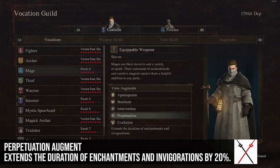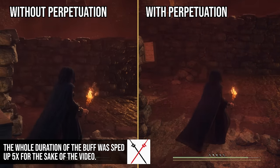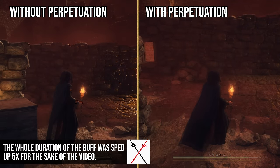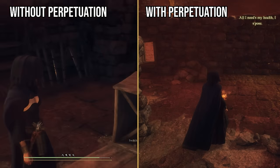Perpetuation extends the duration of enchantments and invigorations by 20%. I think this is pretty good if you're playing a mage — someone using fire affinity or ice affinity on your characters. This is definitely a good one to have for other buffs as well, so if you're playing a mage, this is probably a no-brainer.